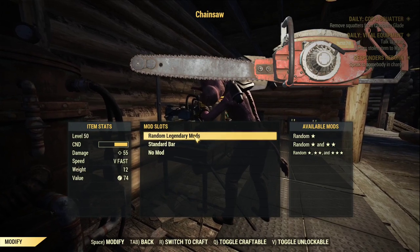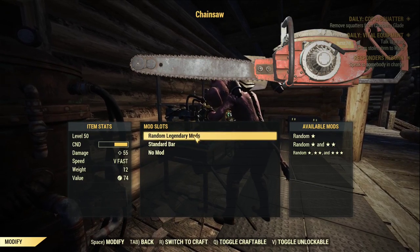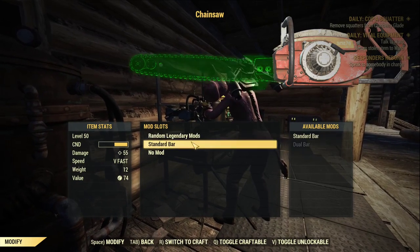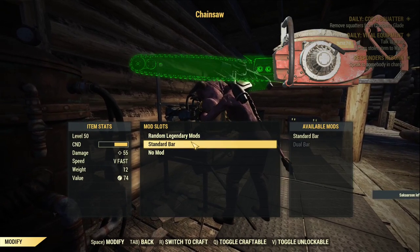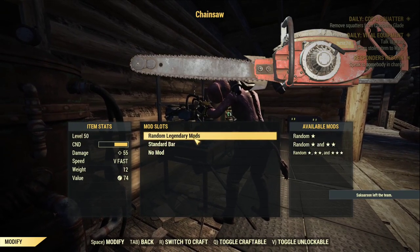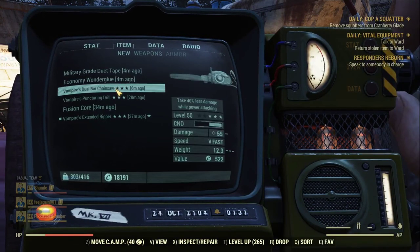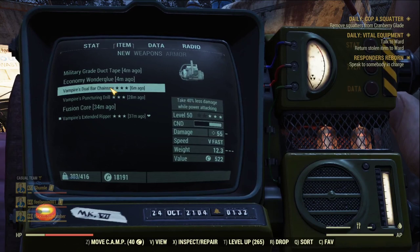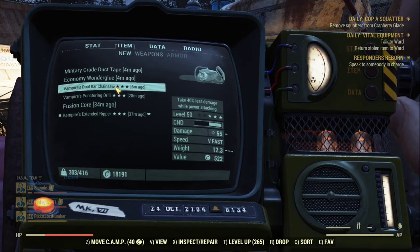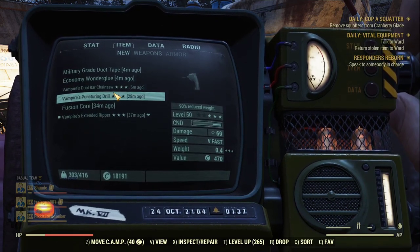I've got my Chainsaw and Drill, and I can apply legendary crafting to both of them just as I did to the Ripper. That's brilliant — it means they are all working properly now! That's very exciting; we can finally use these auto melee weapons as we were supposed to after three years of waiting. The Chainsaw is a two-handed weapon but has the lowest damage at only 55, while the Drill turns out to have the highest damage at 69. I'm not sure why a small drill is more powerful than a chainsaw.